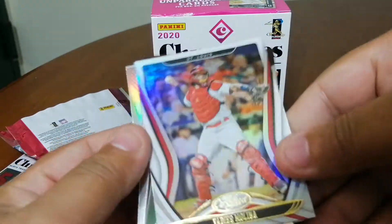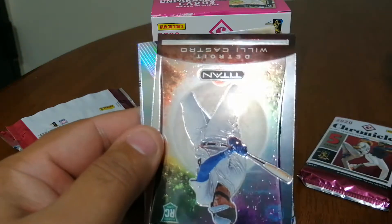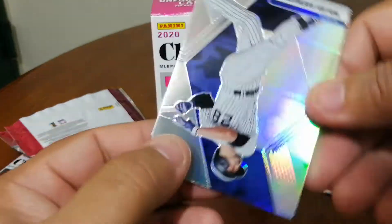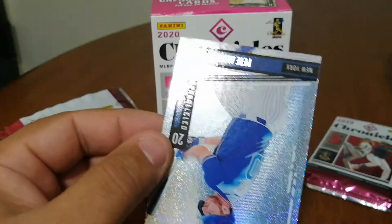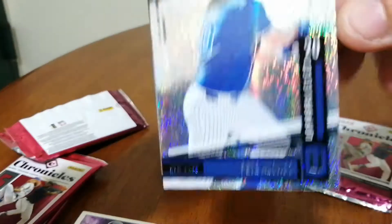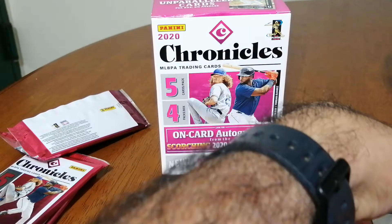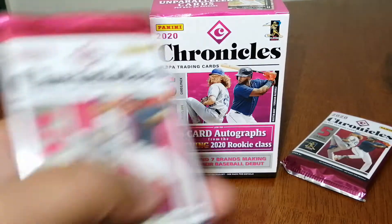We also got an upside-down card of Yadier Molina, a rookie card of Castro of Titans — that's a nice looking card — a Mosaic Aeronautos, and the last card from this pack is a Pete Alonso unparallel. I remember these used to be in a special separate pack; I guess you get them in the regular packs now. Interesting.